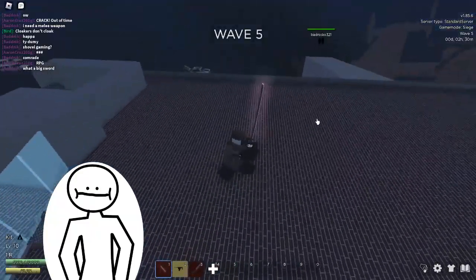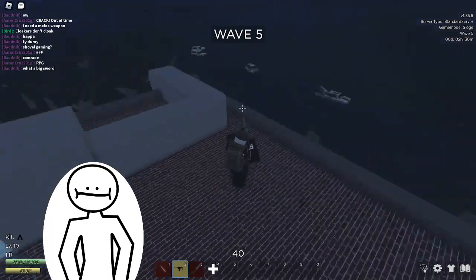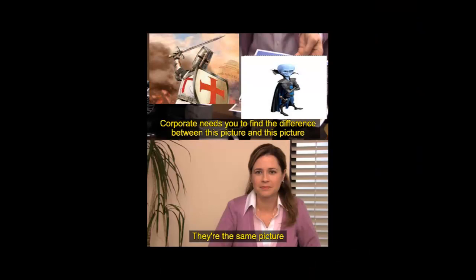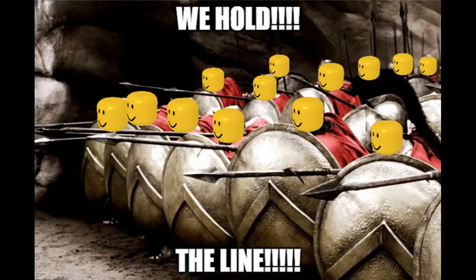There are three game modes. The first is Siege, the normal mode where all players fight against the noobs. The second is Mastermind, which is the same as Siege except a player gets to control what enemies spawn — it's fun when you're the mastermind, but when you aren't, you just wish you were dead. The newest addition is Attrition, in which you defend points on the map from the noobs.